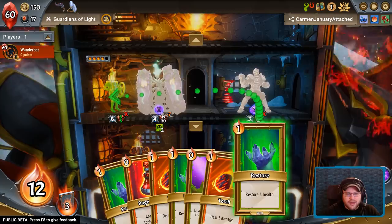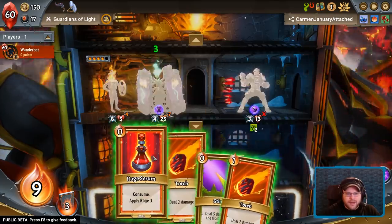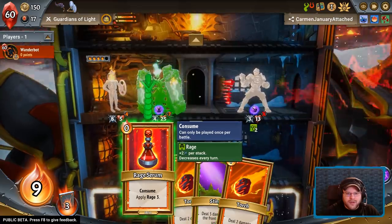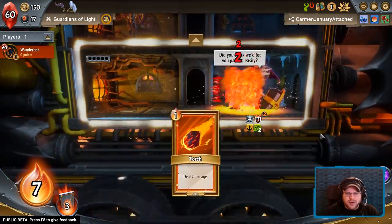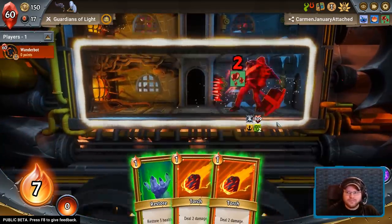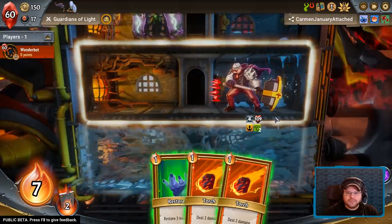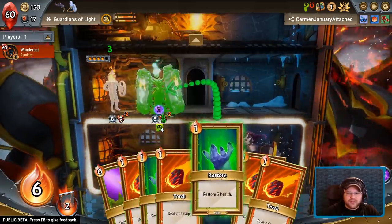He'll get by — need to heal him. We've got the rage serum; I'll just keep applying it to my lead guy so we have two characters that can attack. We don't really have the cycle that I'm looking for here.